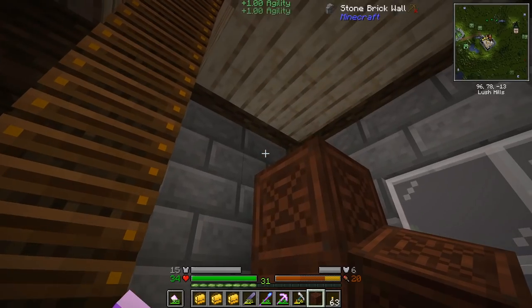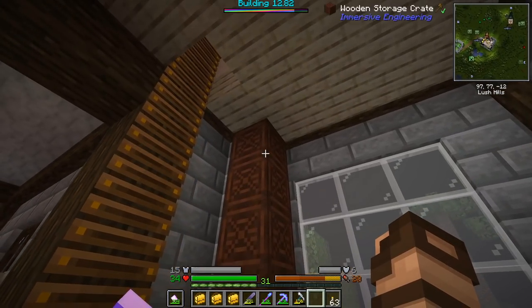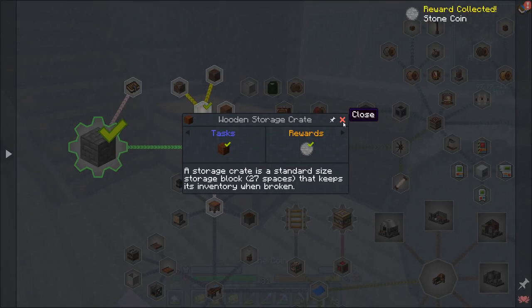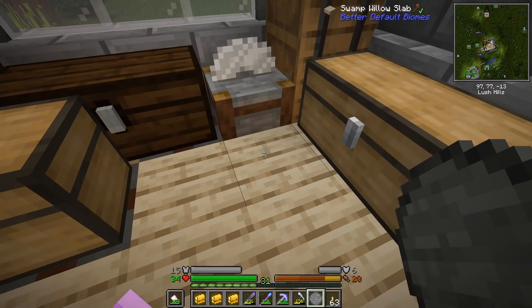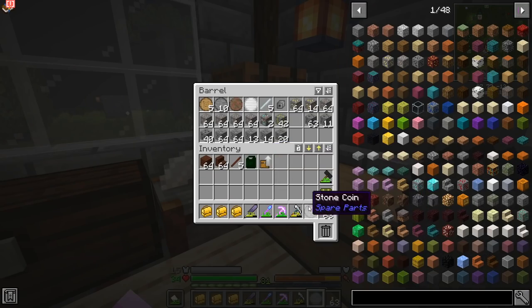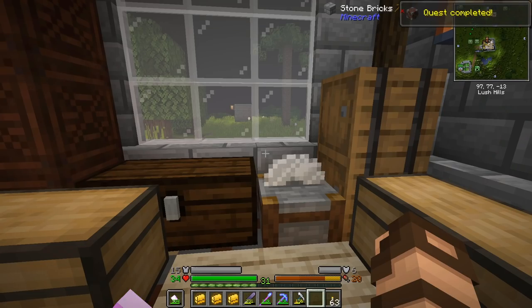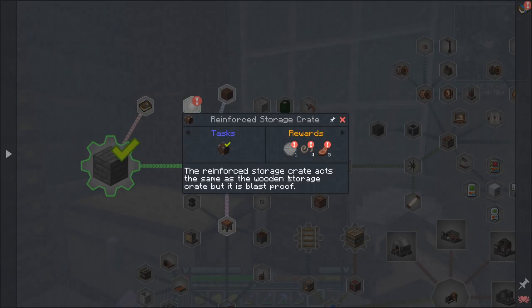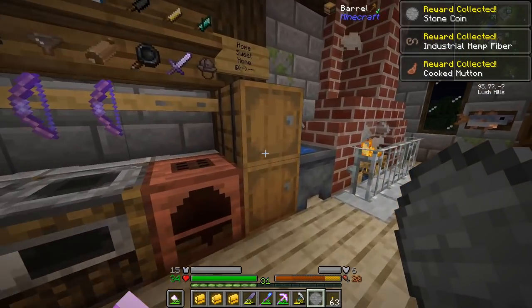I do have another wooden storage crate — let's just put it up here for now. It can look like some kind of support for the room. The storage crate is a standard size storage block, 27 spaces, and it keeps its inventory when broken. I have a reinforced storage crate — one reinforced storage crate acts the same as the wooden one but it's blast proof, which I find very, very important.